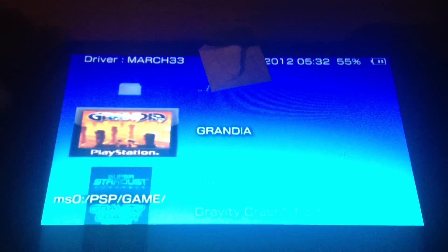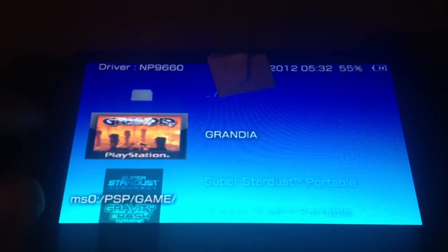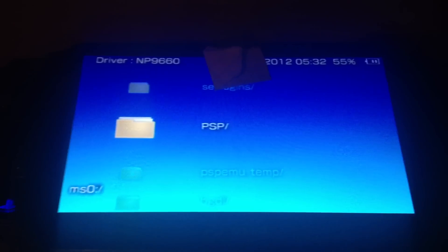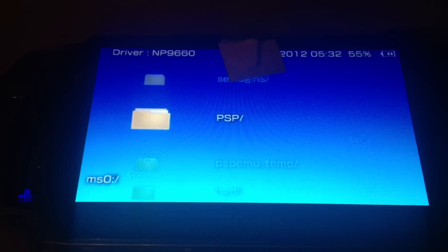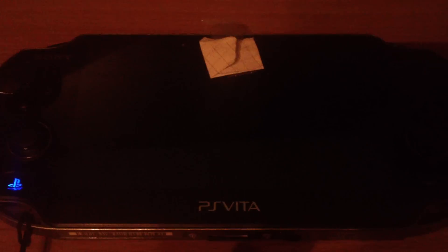And that's what I was talking about before, the multi-menu. You can choose between the TN menu, the V menu, the Y menu and the Pi menu. I will launch the V menu. That's the V menu. You can browse between the folders and such stuff. Back to the TN menu.